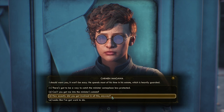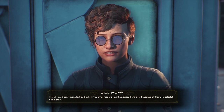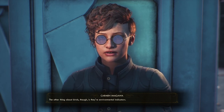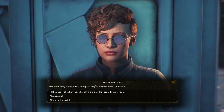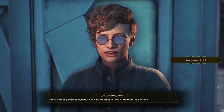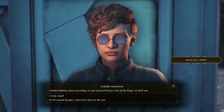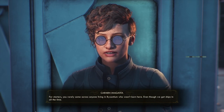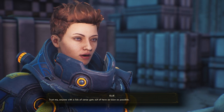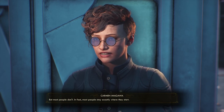How did you get involved in all this, Carmen Imagawa? Well, I've always been fascinated by birds. If you ever research Earth species, there are thousands of them — so colorful and distinct. The other thing about birds is they're environmental indicators. And when they die off, it's a sign that something's wrong. Exactly. I started thinking about everything we see around Halcyon, and all the things we don't see. For starters, you rarely come across anyone living in Byzantium who wasn't born here, even though we get ships in all the time.